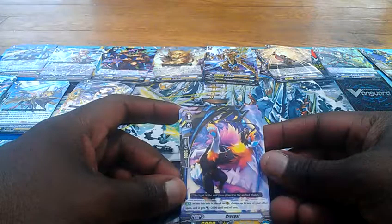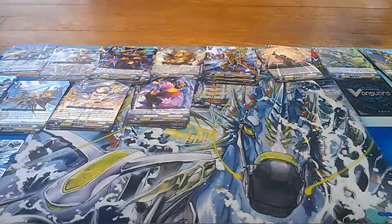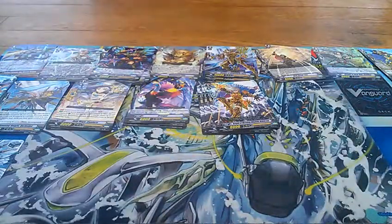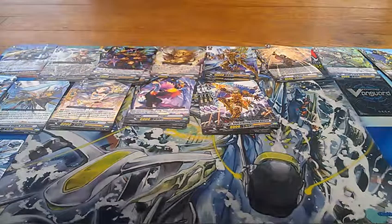Next, we have three of the Grade 1 Crescull. When this unit is placed on rear guard, choose up to one of your other units and it gets an extra 2,000. Nice. And lastly for the Grade 1s, we've got an 8K Vanilla — Night of the Morning Shadow Kimerakis. I like his art style; it's actually really cool.